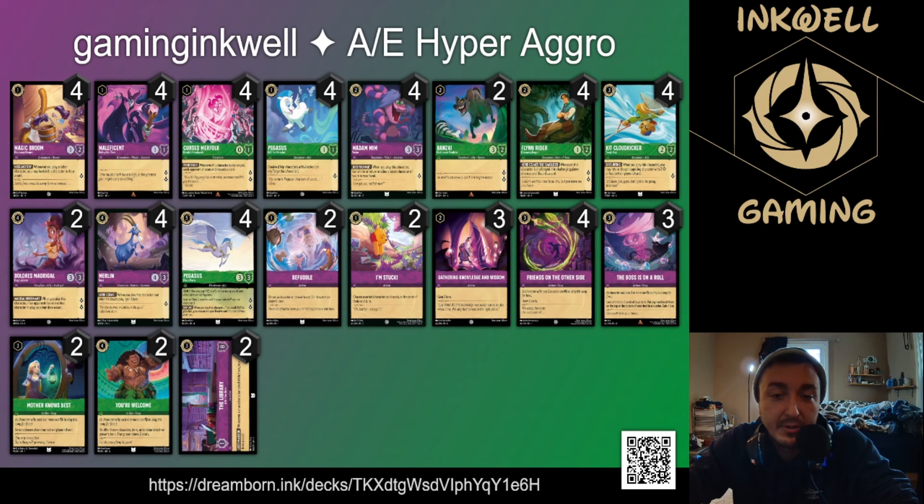Since we don't have bodyguards, we're relying on snake, kit, mother knows best, I'm stuck, and befuddle to slow opponents down so we can close out. Gathering wisdom and knowledge, friends on the other side, and bosses on a roll — you'll see these ten cards in all my amethyst hyper aggro decks. Bosses on a roll pairs really well with gathering wisdom and knowledge. Mother knows best and you're welcome both put your opponent on a clock. Library isn't as strong here as in the steel build but still a pretty good card.